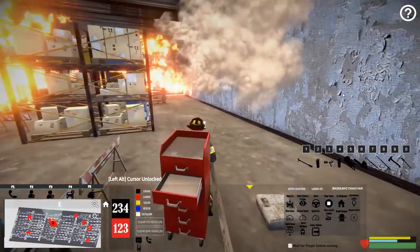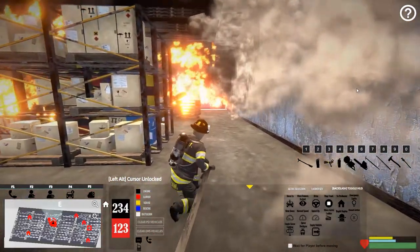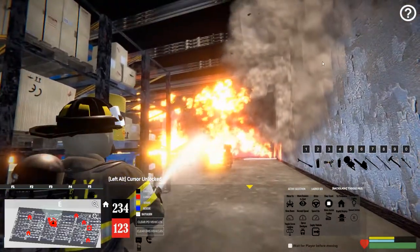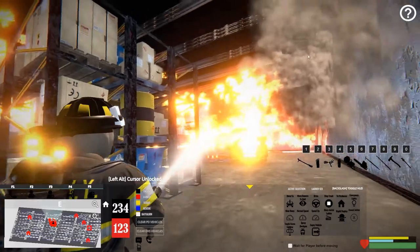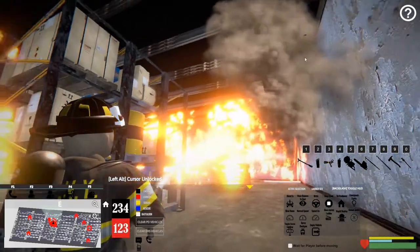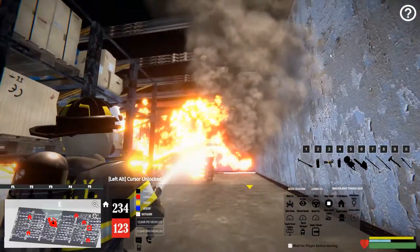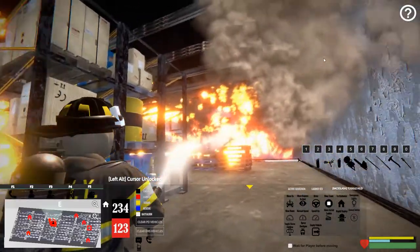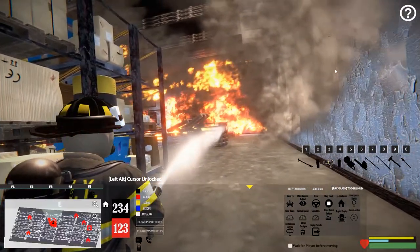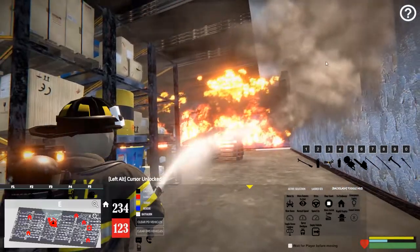This looks like a package sorting facility of some kind — that's interesting. I think this is new; I really do. Maybe I'm totally wrong, maybe I completely just missed this fire, but it seems like they've added several new calls because the list looked different to me. Kudos to the devs for adding new stuff — that's crucial to me: having new fires and new buildings.